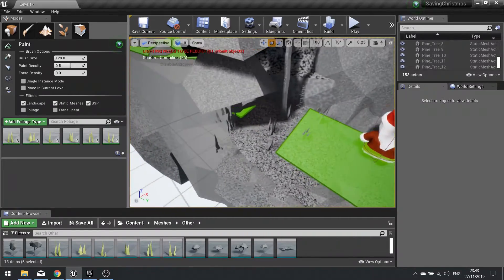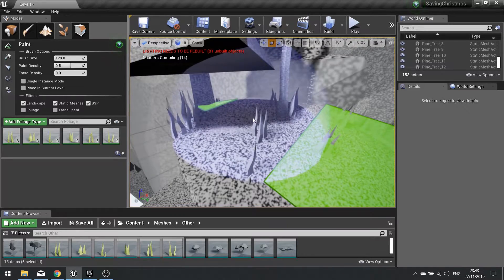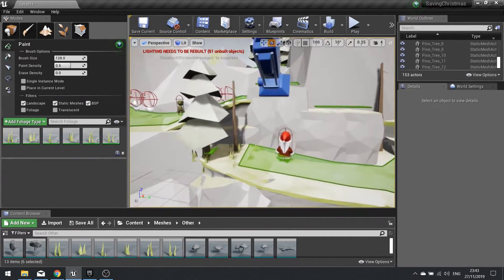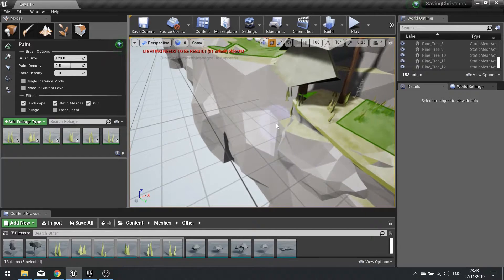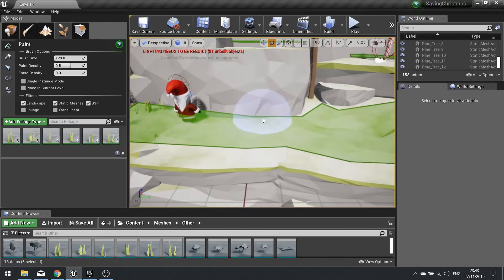You can see it will now add foliage to the world - wait for the shaders to compile. Now you have to be careful because sometimes it does go a bit off, like with floating bits. In that case you just want to try and get rid of them by holding down shift and clicking - you can remove them. As long as your brush doesn't go too crazy.